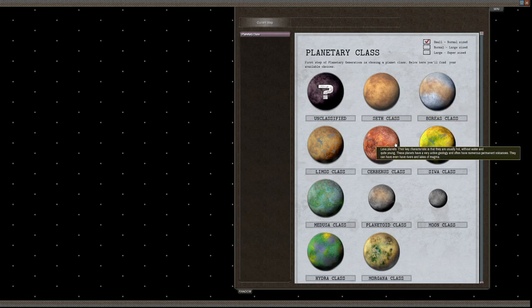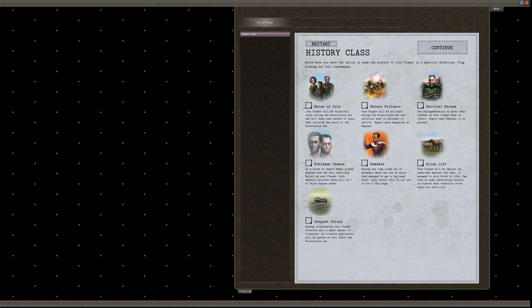We got a tilt-up — ice planet, that's good. It was a lava planet, but let's go for a winter wonderland. You can push the history of your planet in any particular direction if you want a specific flavour to your playthrough.